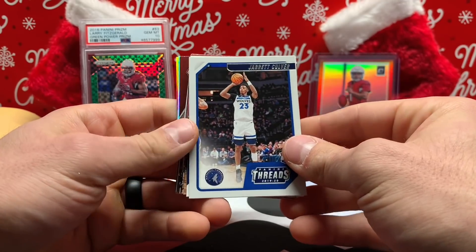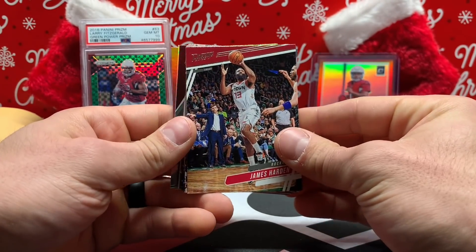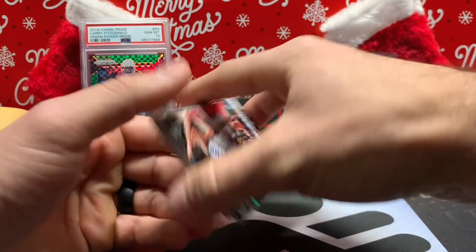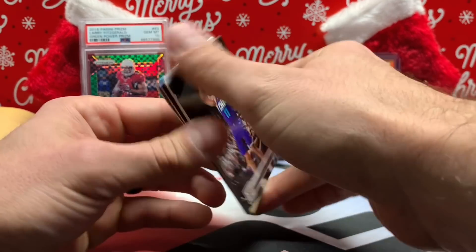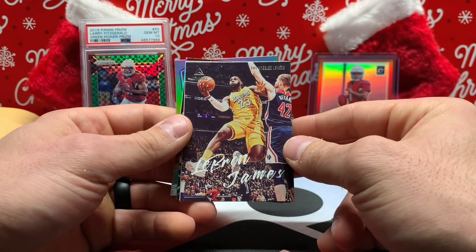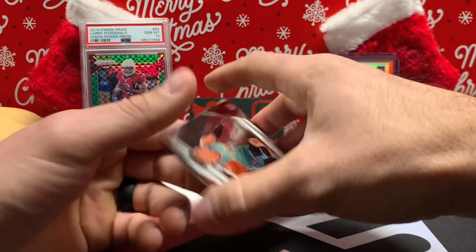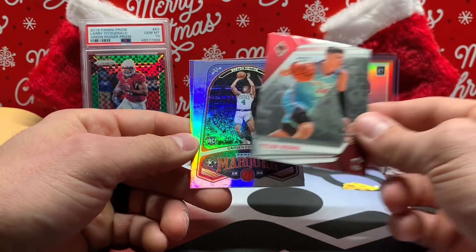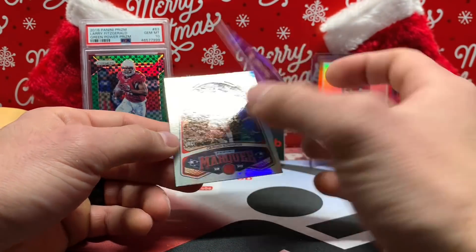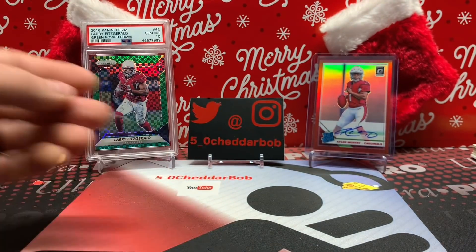Giannis, Jarrett Culver, Donovan Mitchell. I just enjoy opening Chronicles. Luminance — Terrence Davis, that's the card I want. P.J. Washington rookie, Cody Martin rookie, Brennan Clark rookie. Playbook — I got a LeBron James. Not too bad. Rui Hachimura Score rookie, Carson Edwards. Tyler Hero Phoenix rookie card — I think that's the bronze parallel, out of Marquise. Not bad at all.